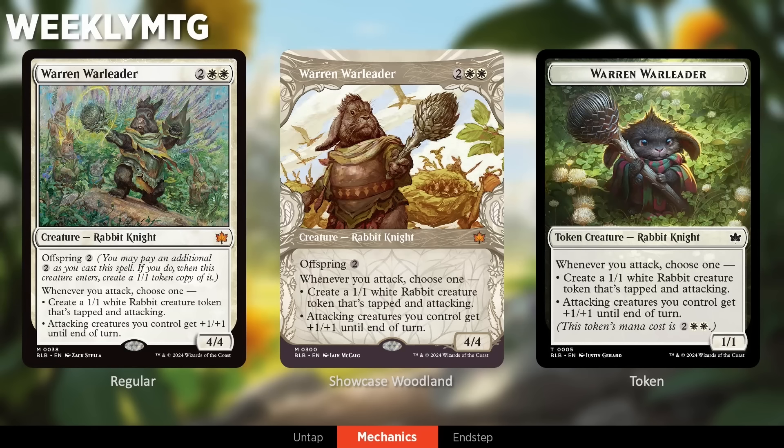Offspring is sort of a kicker-like mechanic that appears on creatures, where if you spend a little bit of extra mana, you get an additional copy of that creature — except the copy is a little baby 1/1. What's super cool about this mechanic is that the creatures often self-synergize, meaning if you have multiple copies from using the Offspring mechanic, they kind of combo together in some way. Warren Warleader is a great example, where with its ability you can either make tokens, give your team a boost, or mix and match the two over the course of a couple turns.